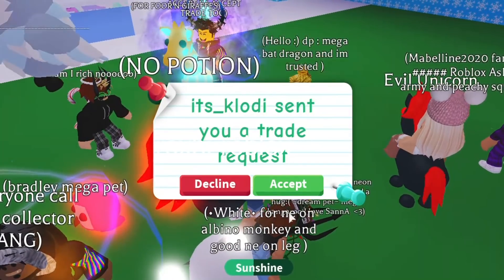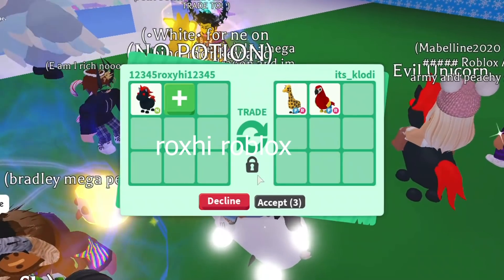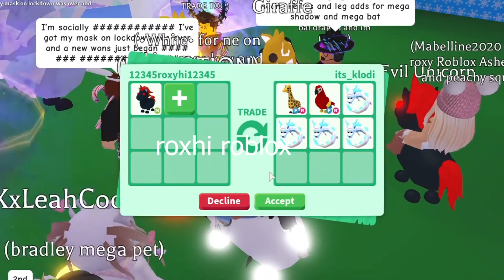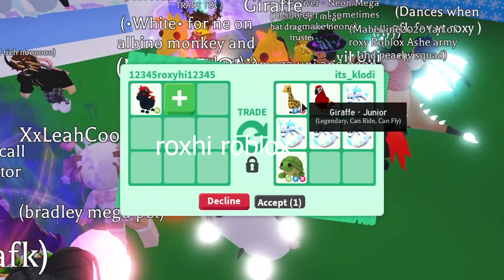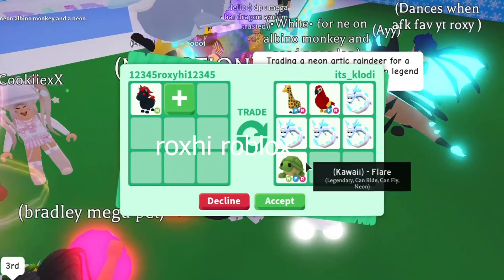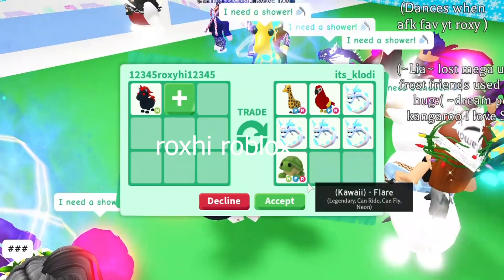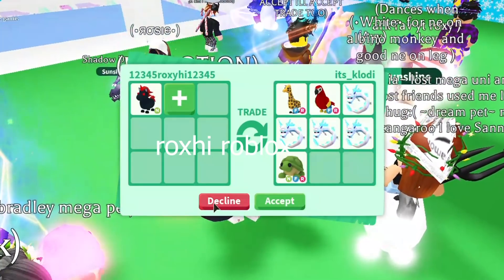Look at that mega giraffe over there — it looks so bright, so cute, and it glows really nicely, especially in the dark. They're offering fly ride giraffe, fly ride parrot, four frost furies — they can make a neon frost fury with no potions, that would be pretty cool. Plus a neon fly ride turtle — that gives visco vibes, I love that. The giraffes and parrot are shocking because those are pretty rare, and so is the turtle since it's not in game anymore. Plus it is neon, and I love the name kawaii — that is adorable.